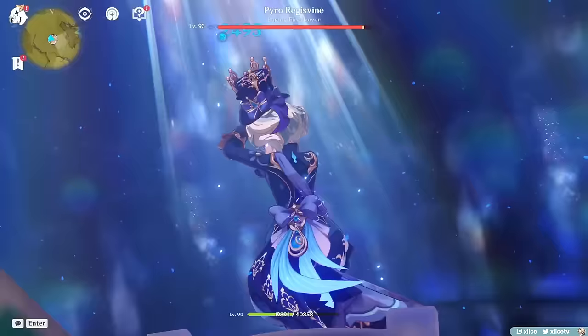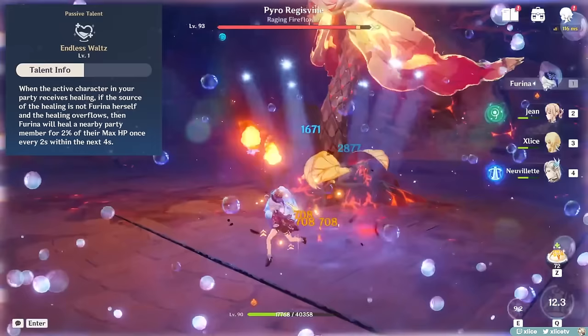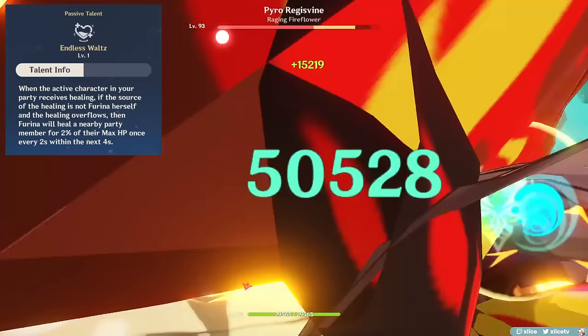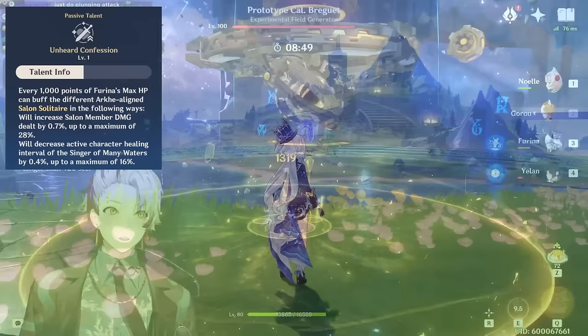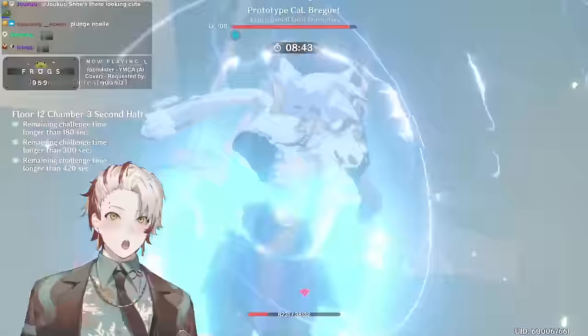Passive talents. A1 passive: a very small amount of healing to a party member if your active character is being overhealed. Most of the time you probably won't notice this, so it's basically a moot passive. A4 passive: a little extra damage bonus for her Salon members — 40,000 HP Furina means 28% damage bonus to her Salon members.